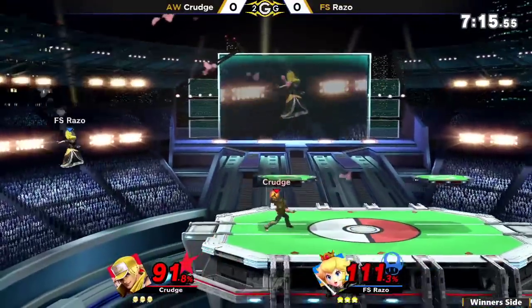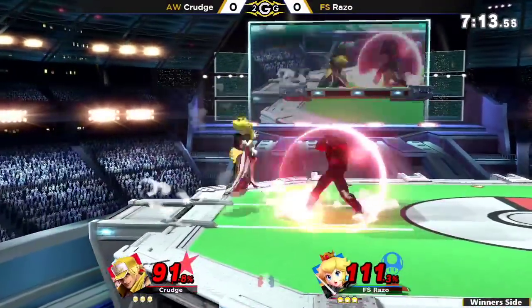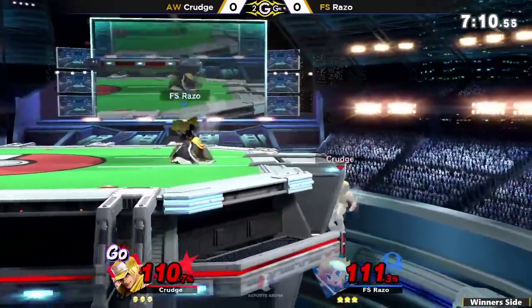Fudge gets that special attack. We were talking about earlier with Zeekly — this character has a frame 3 jab.